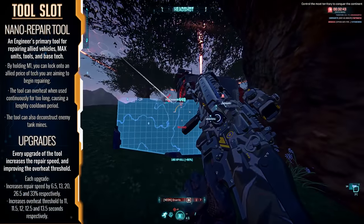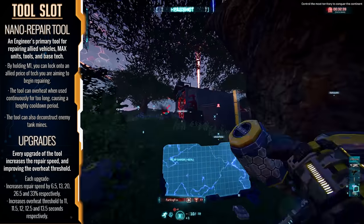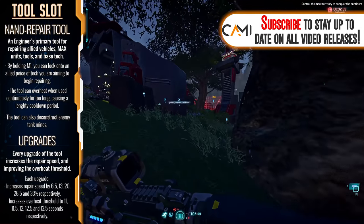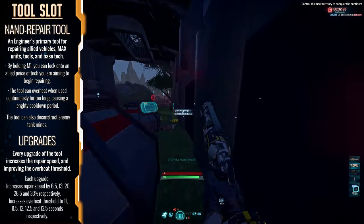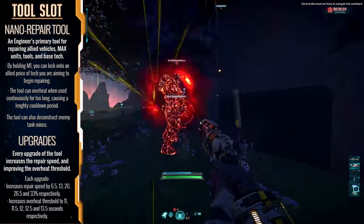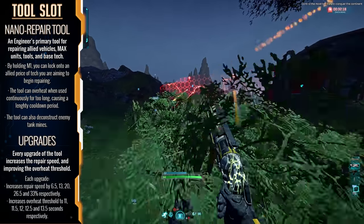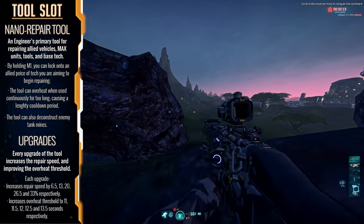Let's kick off with the engineer's nano repair kit — the catalyst for the engineer's ability to keep the collection of stuff in working order no matter what gets thrown its way. The tool can be used literally on anything mechanical on the battlefield: vehicles, equipment like engineer turrets and barriers, max suits and base turrets, generators and terminals — everything. Simply point the device towards the intended recipient and hold left click to punch out holographic nanites to keep things in working order.